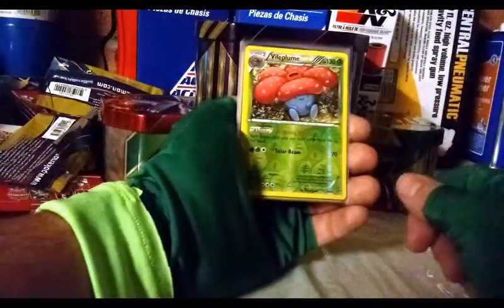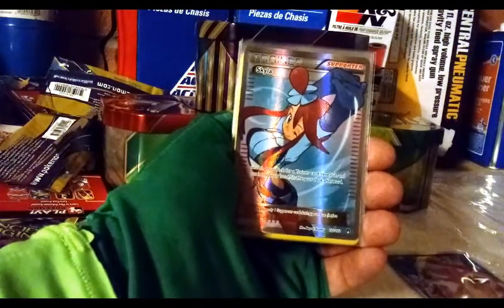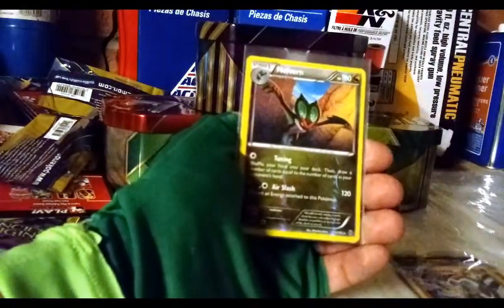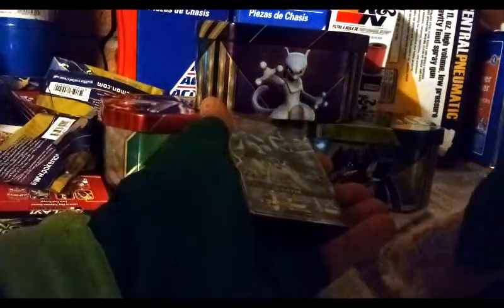Alright, let's go over our pulls out of these 34 booster packs. We got a Vileplume reverse rare, Gyarados EX Full Art — oh my god, so awesome — a Skyla Full Art trainer, a Garchomp reverse holo rare, a Mamoswine holo rare, a Noivern reverse holo rare, a Dialga GX, and an Alolan Ninetales GX Full Art. Crazy pulls — oh my god. I'm really happy with this opening.